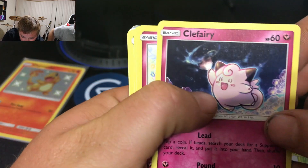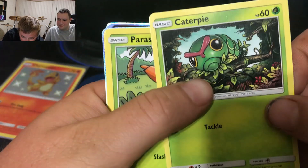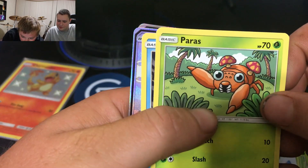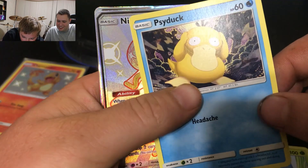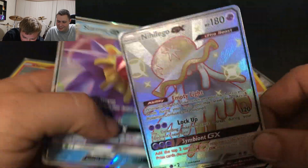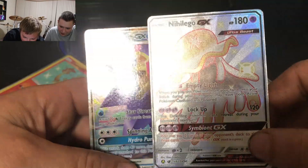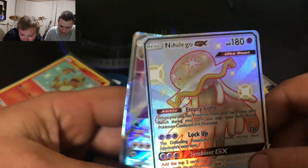Jynx, I see something — Clefairy, Jigglypuff, Caterpillar, Paras — oh I see something, I see a dual something — Psyduck. Uh oh! You got the Nihilego GX and Starmie GX! Nice!